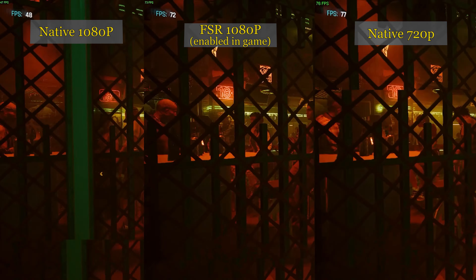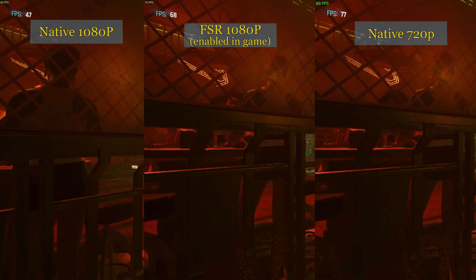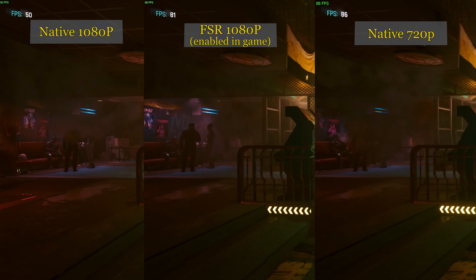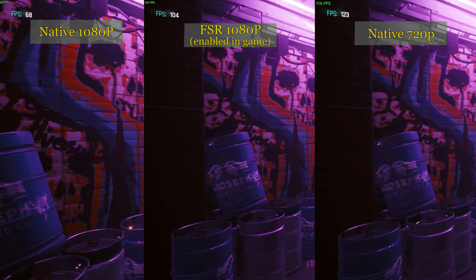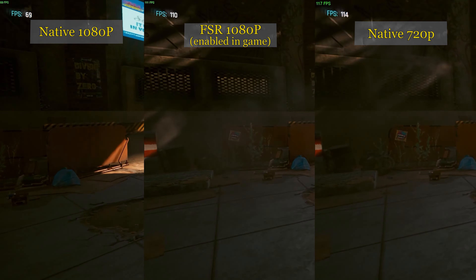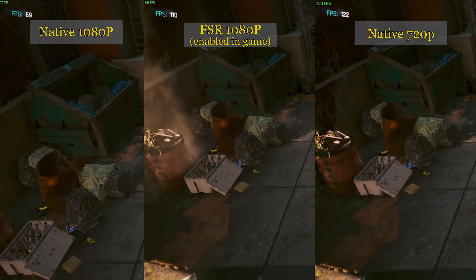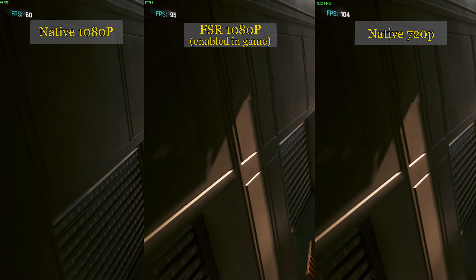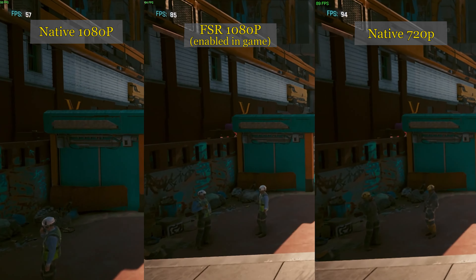Something to be aware of with FSR: if you're running a title that already has FSR enabled natively — like Cyberpunk, which added both FSR and DLSS — AMD recommends that you use that native FSR implementation. So you turn FSR on in the game menu rather than running it through RSR and the driver version. The game's built-in version will likely be better, unless newer RSR implementations like 2.0 or 3.0 come out while the game doesn't get updated past FSR 1.0. But at time of filming, use the game's internal FSR instead.